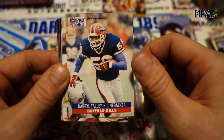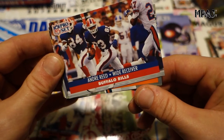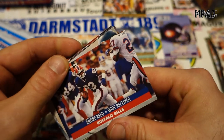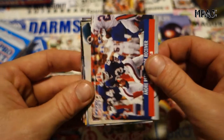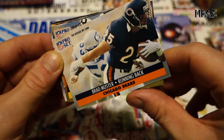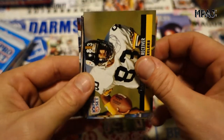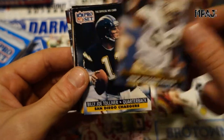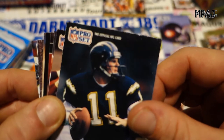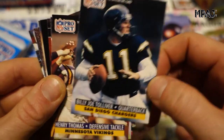Daryl Talley for the Bills, Jeff Wright for the Bills, and Andre Reed for the Bills — super Bills-heavy pack. I mean, when you end up going to four Super Bowls, they had a great team. It's just they couldn't get it done, bad luck everything. Andre Reed, Brad Muster — running back for the Bears. Then Louis Lipps, Von Johnson, Billy Joe Tolliver — this card is in horrendous shape. Holy cow, that card looks like his career.